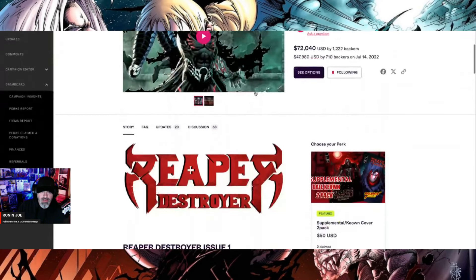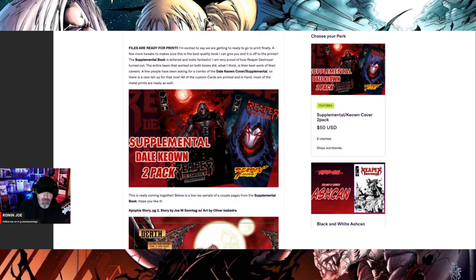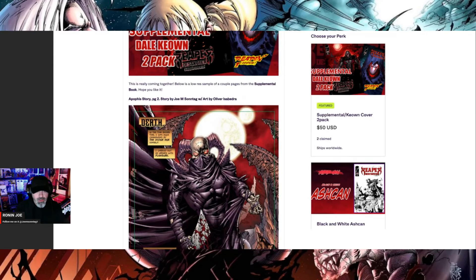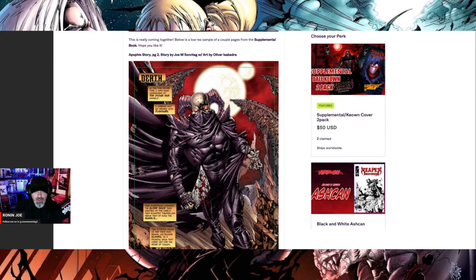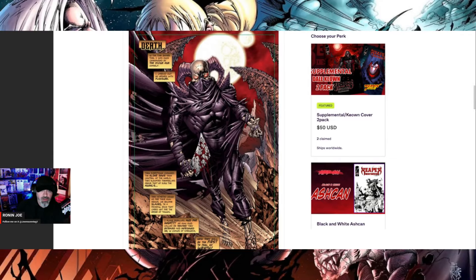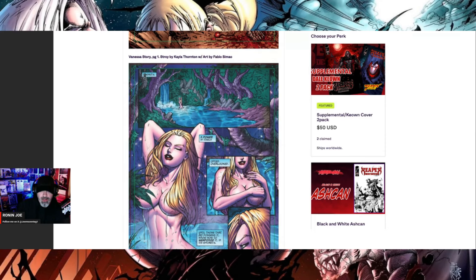If you haven't been keeping track of the updates, I want to go over this quickly. Update number 22 talks about the supplemental two-pack with the Dale Keown cover. I gave a preview — the lettering for the supplemental came back with a couple of tweaks still needed, but I wanted to show what it's going to look like. This is a page from the Apophis story, which I wrote as a first-time writer working with artist Oliver Isabedra — it was really fun seeing another artist interpret your story. There's also a preview page for the story Kayla wrote, drawn by Fabio Simeo.